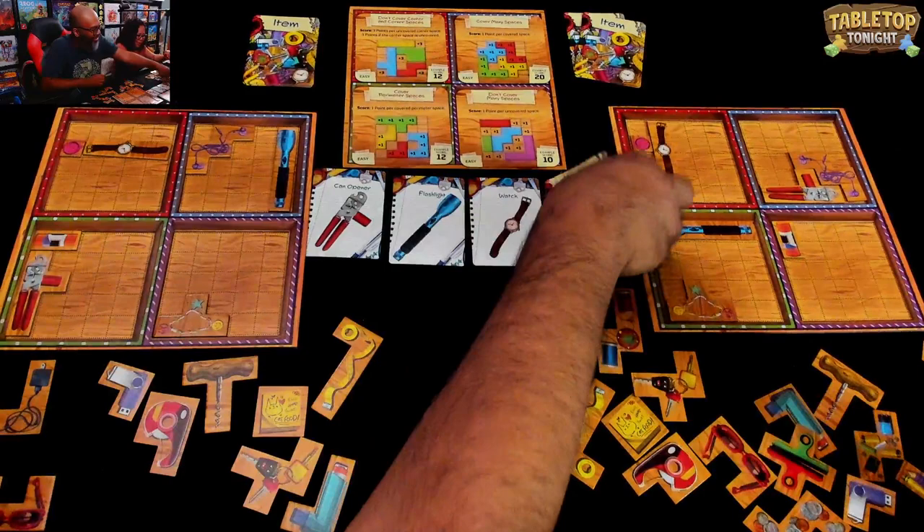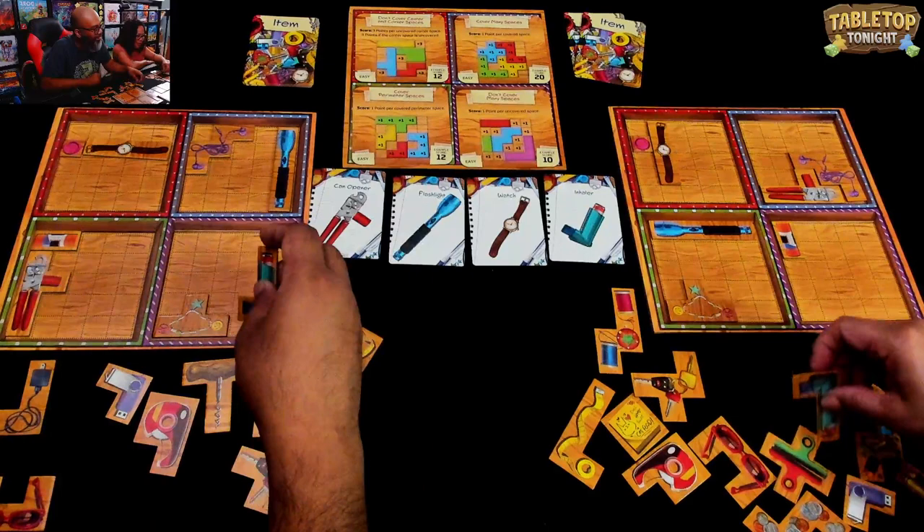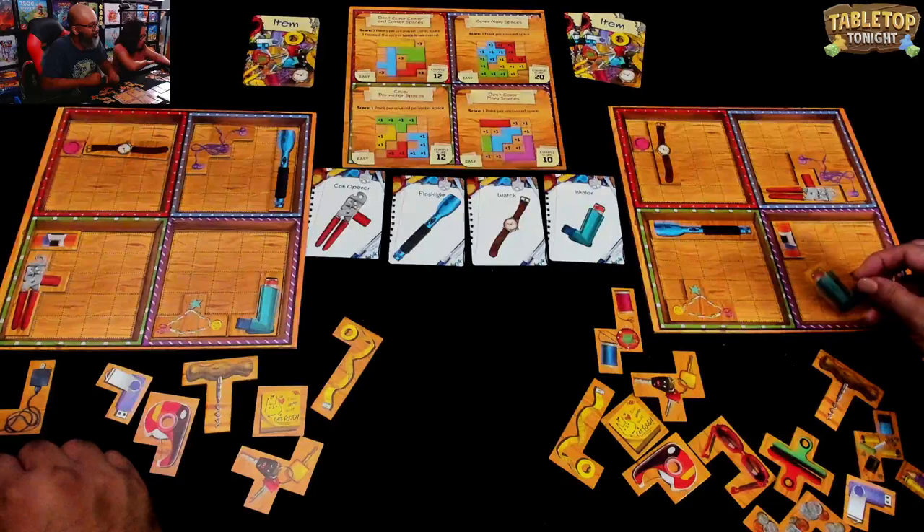Did you put yours in the same spot? I did. Different direction. And the final one for this round — the inhaler. Because that's a good spot for your inhaler in the junk drawer! I'll go — I have to go here. We discard these and we draw four more.